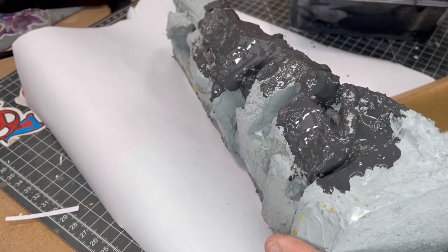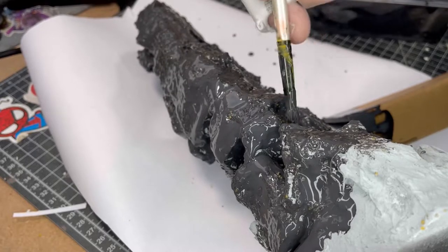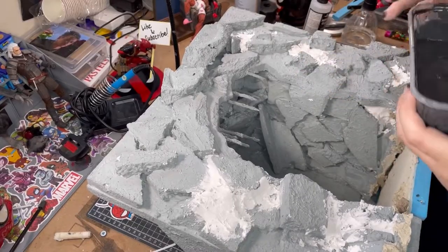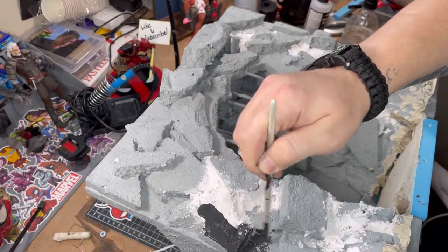I was having a bit of a hard time figuring out how I wanted to paint the rocks, then I came across a tutorial on the acrylic wet wash technique by the Terrain Tutor — this is a great tutorial and I've really learned a lot from it. But to do this I needed to seal the foam up, which is why I'm using some black paint and mod podge.